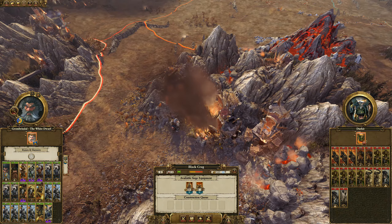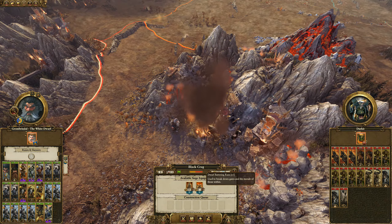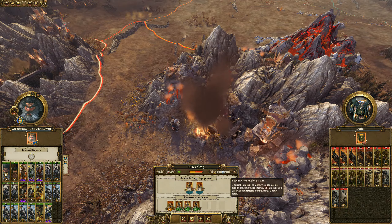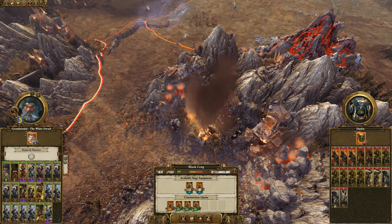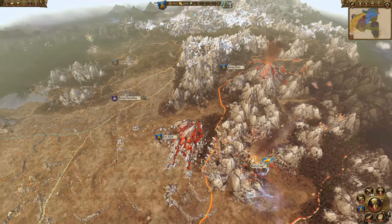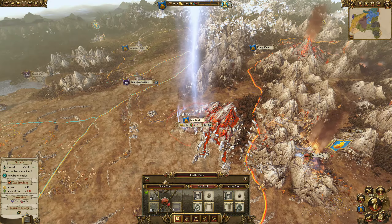The White Dwarf gives us a teaching bonus right now. How are we going to break into Black Crag? We get two towers and one battering ram — I've never had a battering ram destroyed yet. Six towers total — that's going to take four turns. It'll take about 10 turns to weaken them sufficiently, and that will probably be our last battle for this playthrough.